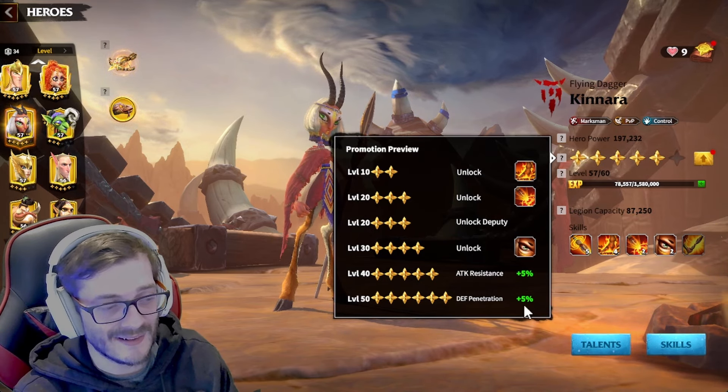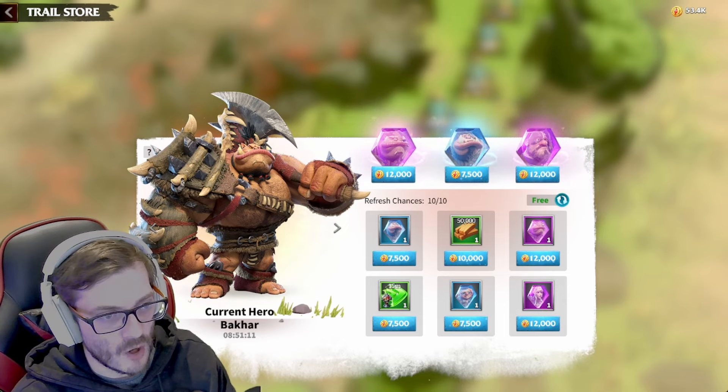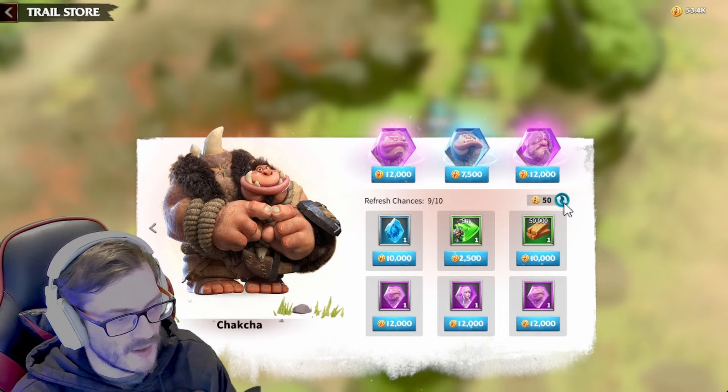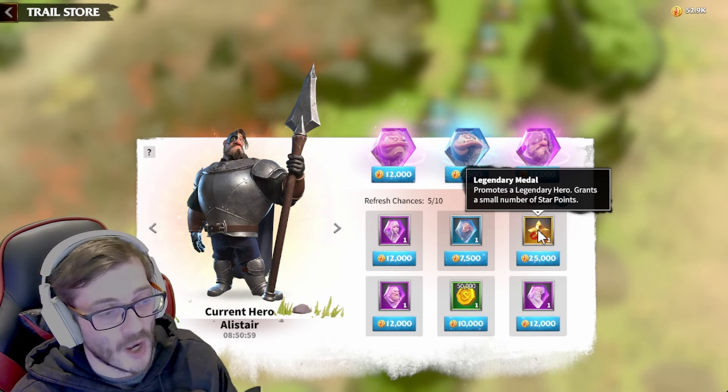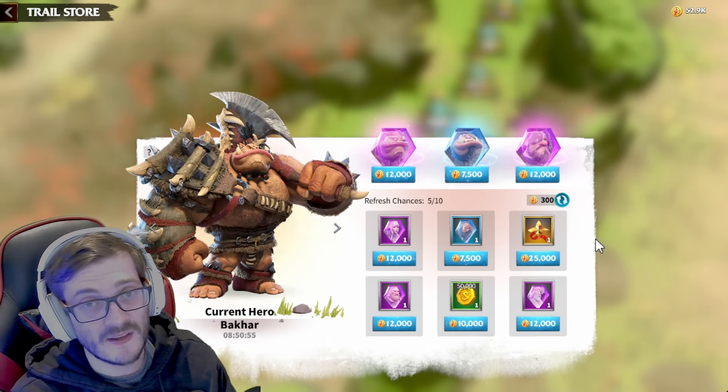If you're wondering how to get stars: obviously events — you can run different events here, and just by playing you can get a bunch of stars. On top of this, you can go into your campaign and hit the Dragon Trial. Once you've completed it you can use your stacked coins to spin through looking for gold stars. It's 25,000 coins for a star, and it increases each time — about 50k for two stars and 75k for the third.